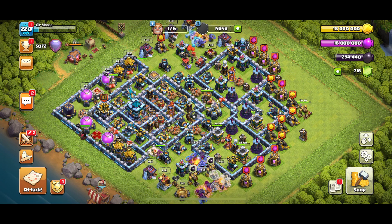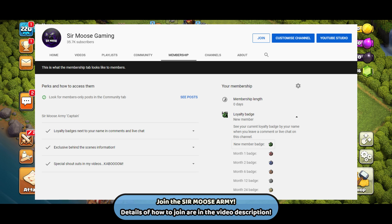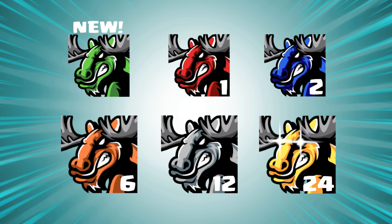Also, a quick reminder that on this channel there's something called channel memberships, where you can exclusively help support the channel by becoming a member. In return I'll instantly promote you to become a Samus Army Officer, and as an officer you'll get certain perks: behind the scenes access to all things regarding the channel, early access to some base links, a custom pro-built base once a month, and an awesome badge next to your name.